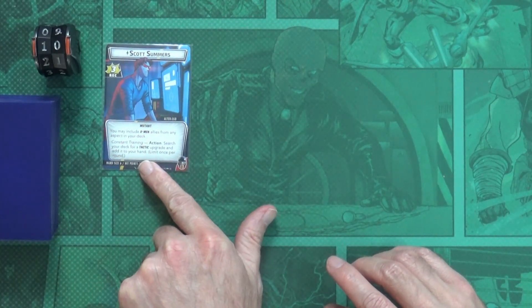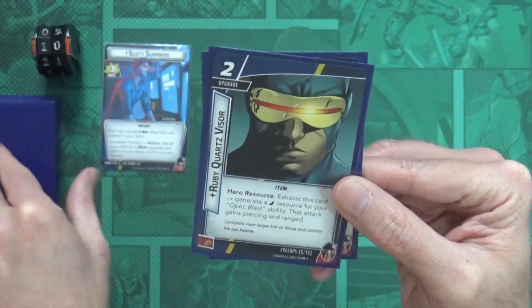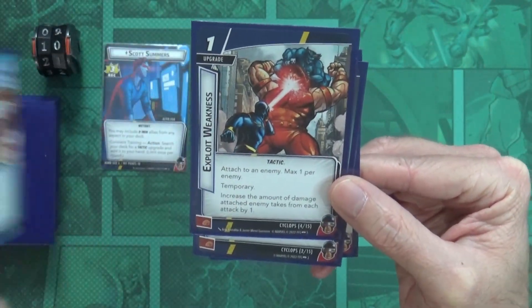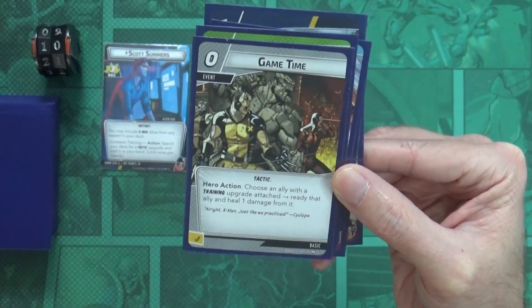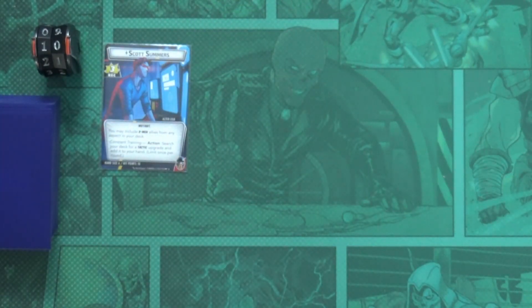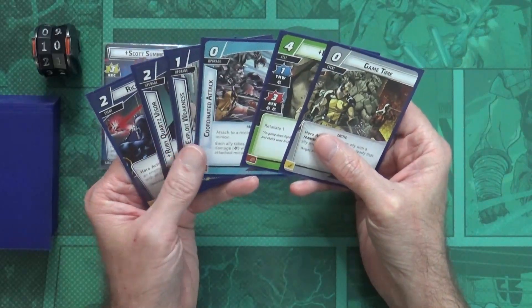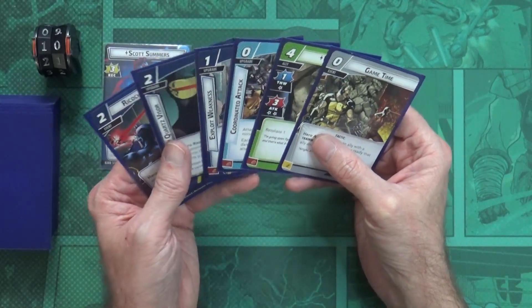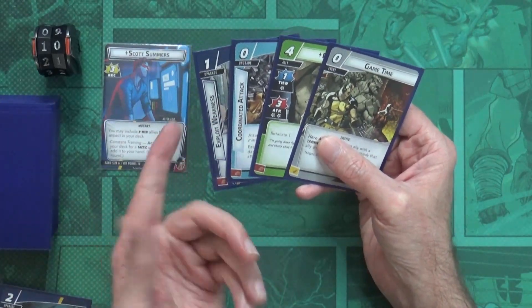We start with a starting hand size of six - one, two, three, four, five, and six. The first step is we get a mulligan where we can look at our hand, discard any cards we want, and then draw back up to our max hand size.